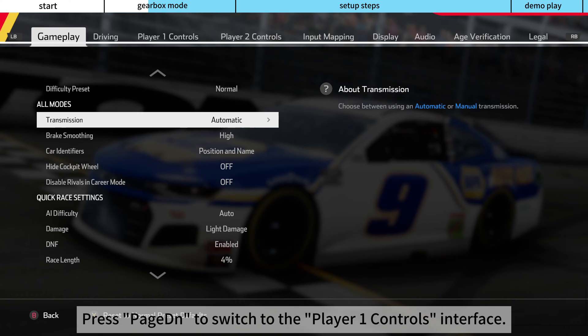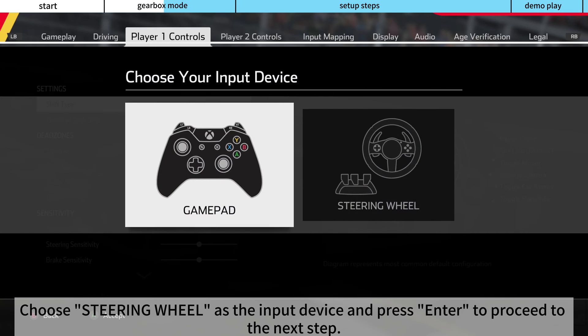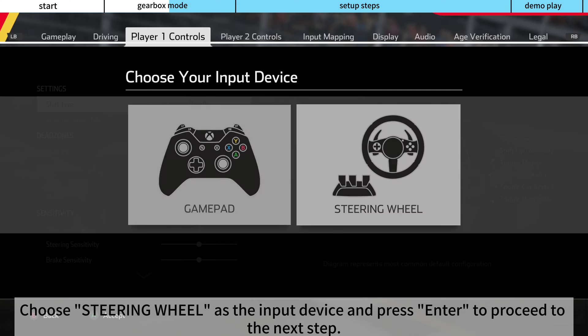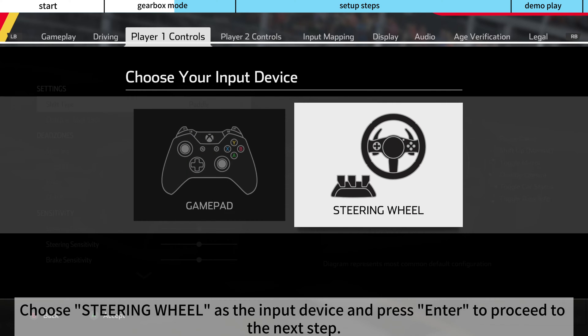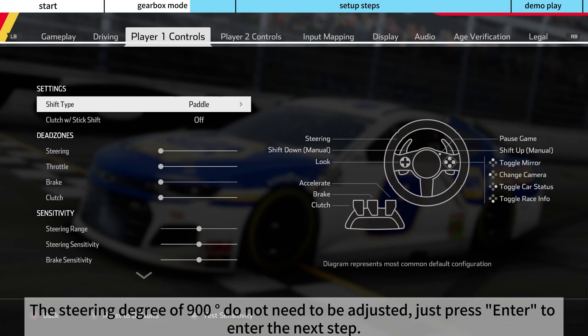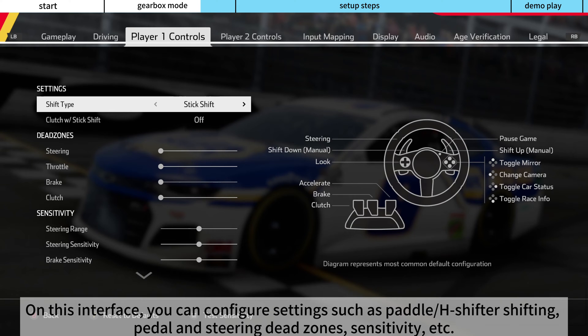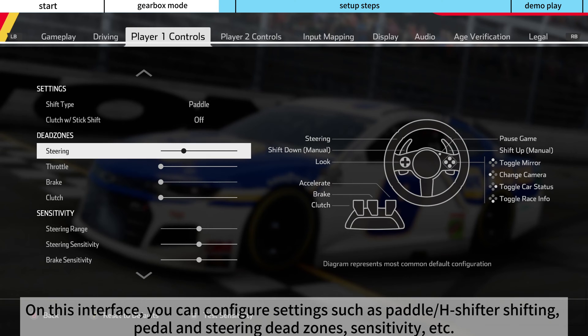Press Page Down to switch to the Player One Controls Interface. Choose Steering Wheel as the input device and press Enter to proceed. The steering degree of 900 degrees does not need to be adjusted — just press Enter for the next step. On this interface, you can configure settings such as Paddle, H-Shifter Shifting, Paddle and Steering Deadzones, Sensitivity, etc.